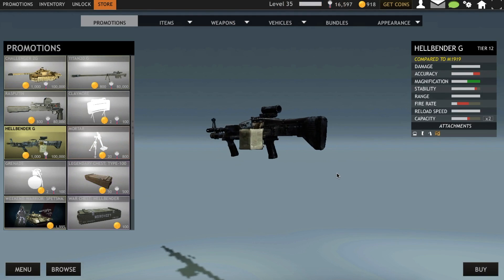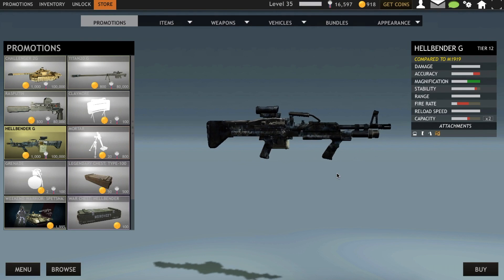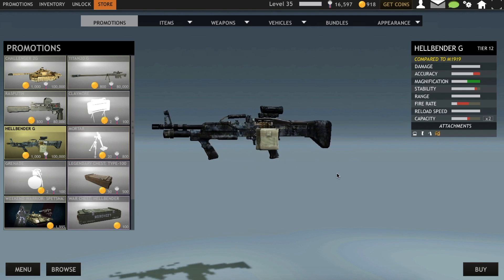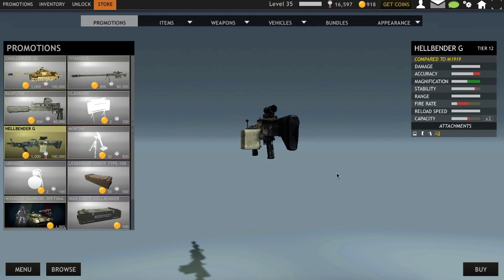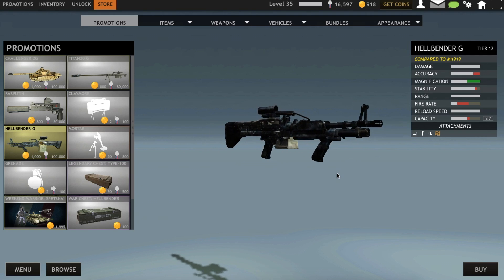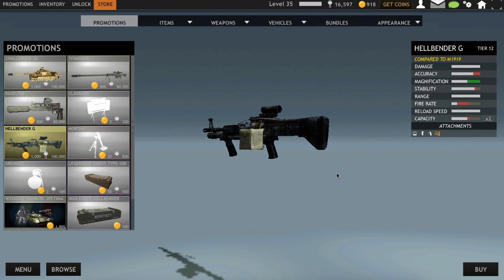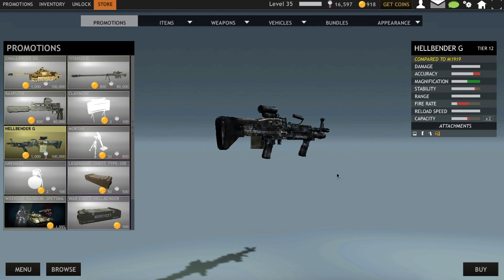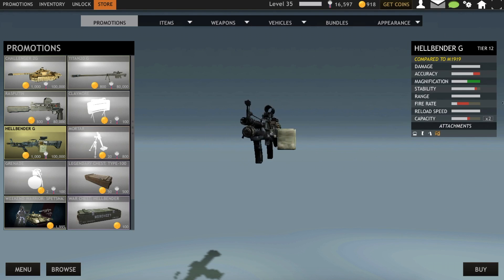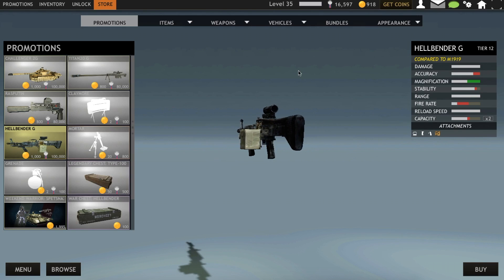It is basically the Hellraiser. But comparing to my M1919 — which I spent like 250,000 honor points total — it kind of sucks. Sure, magnification is more powerful, that's expected. This has a scope, M1919 does not. Damage is the same, they're both two-shot kills. Accuracy is less. Less stable. Same range. Less fire rate. And less ammo.